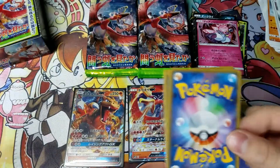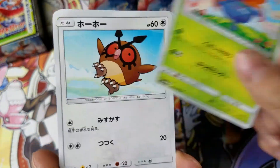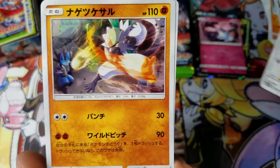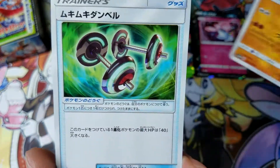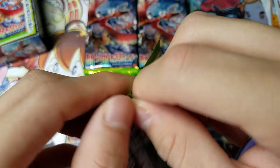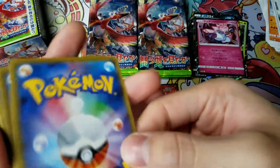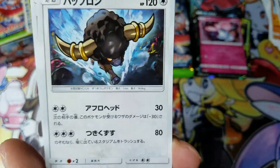I think the next set is Sun and Moon 3+, which I'm really excited for because of all the Shinies. Pumpkaboo posted more leaks of the Shinies. I think it comes out in July — it might be July 14th or 13th, whichever day is on a Friday.